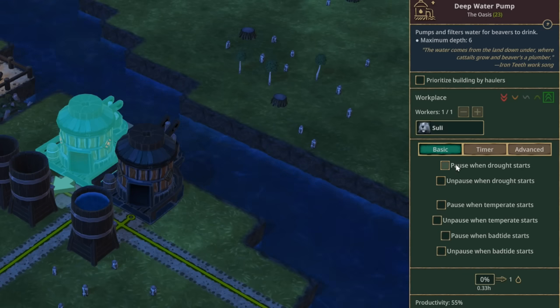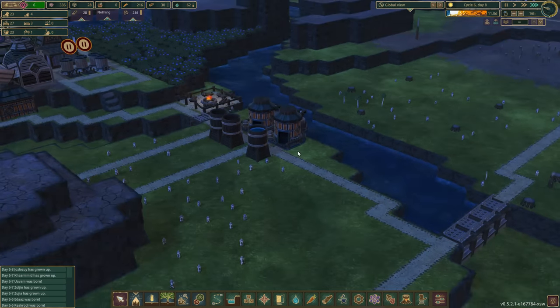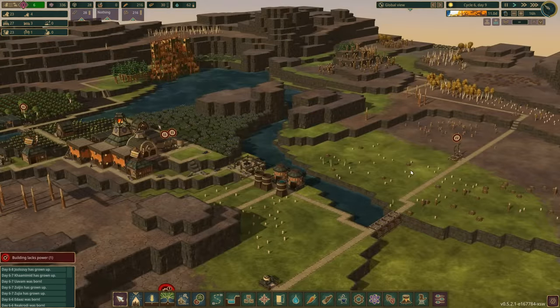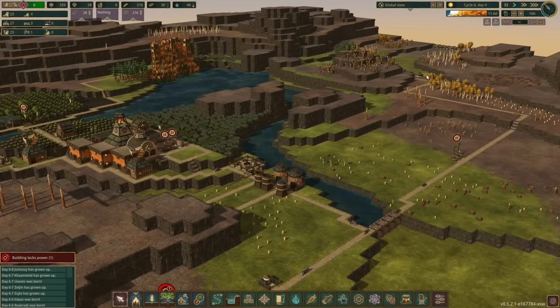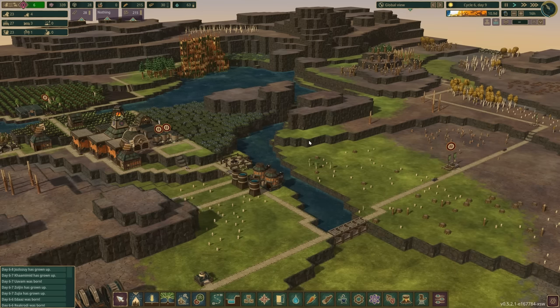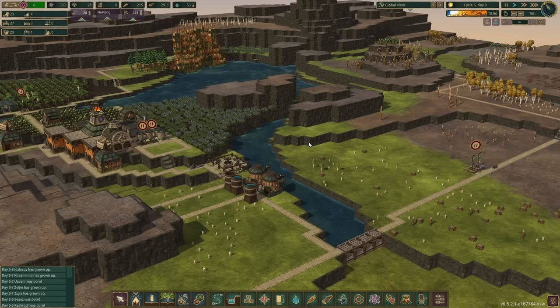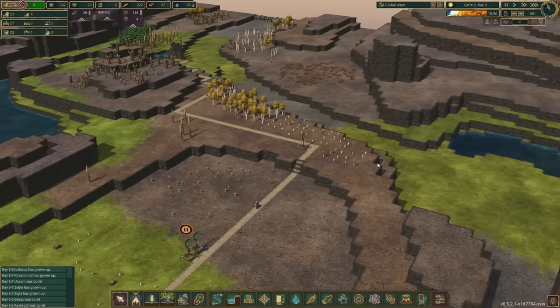Once I get a bit more storage, I'll want to stop pumping during the drought and only pump during the wet season. You can see the options here - pause when the drought starts, unpause when temperate starts. It's nice and simple. It's a 12-day drought, we've got 11 days left, cycle six day nine - the droughts are getting longer and more extreme. As Spider-Man once said: with great drought comes great micromanagement.